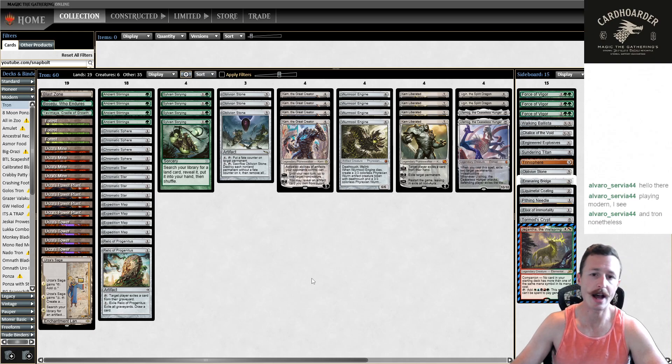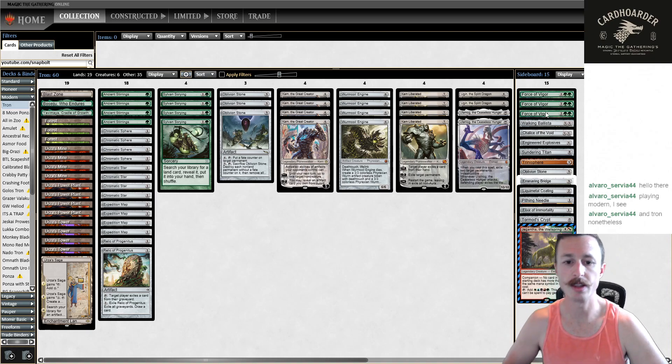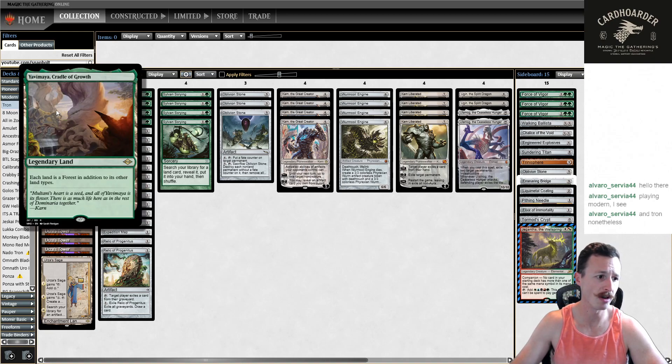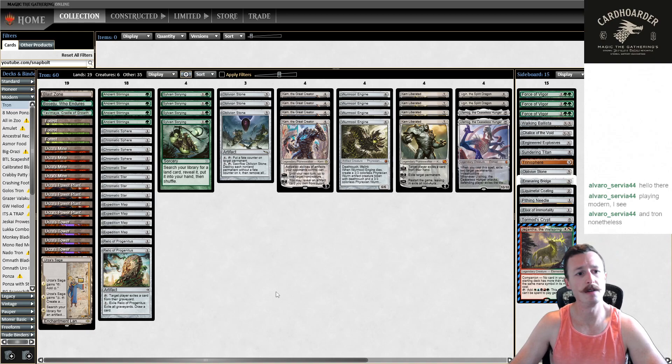Boarding in three Force of Vigor telegraphs our play a little, especially on Magic Online. In person, you can just not announce your Companion and then board in Force of Vigor — the opponent might not realize. I played with even four Urza's Sagas before and was happy with that, but I'm going down to one here for a more standard build. I'm also playing one Yavimaya over another Forest. That's basically the deck — let's get into round one.